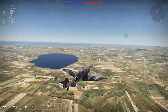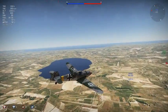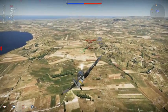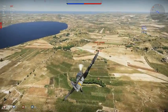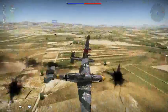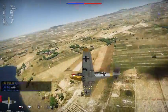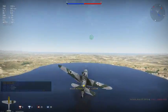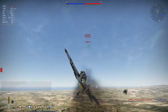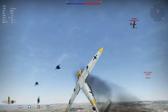You just keep an eye out for planes in realistic mode because it doesn't ping for you. There are a few planes there, and there's a B-24 coming in hot. The B-24 also has really nasty machine guns. Even though they're machine guns — typical hits. And he's going down — head-ons.